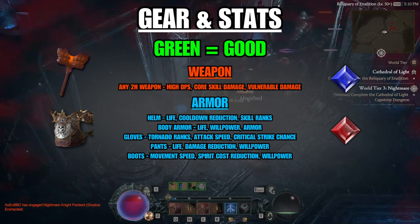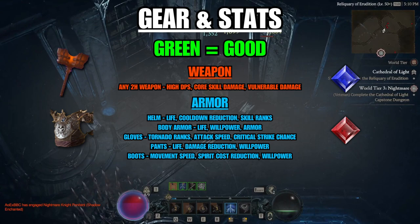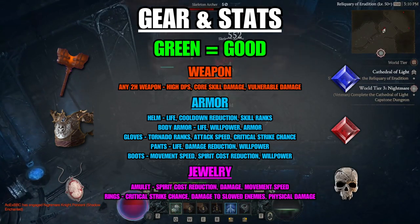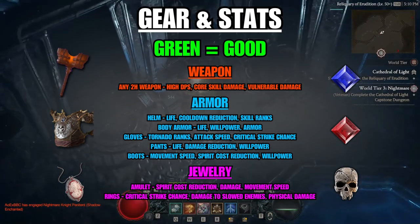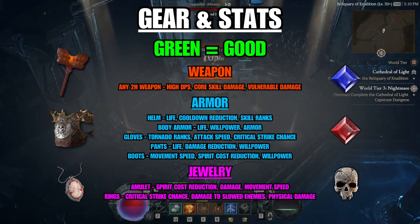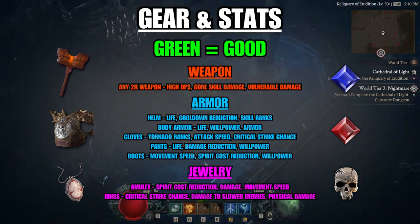If you find decent legendary armor with good aspects and free sockets, throw some Rubies in for extra life. For jewelry, spirit cost reduction is nice on amulets for even more Tornadoes, and any type of damage is good for rings. Find a legendary amulet or ring with a socket? Put a Skull in there for extra armor.